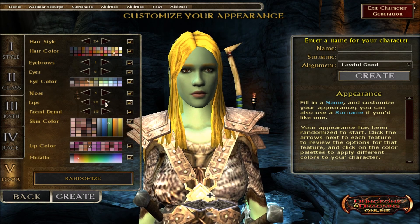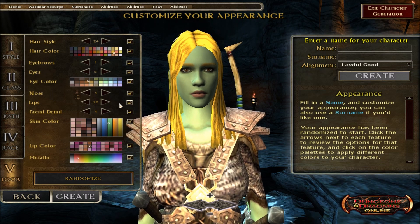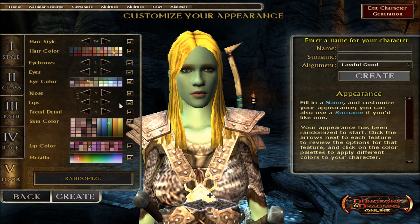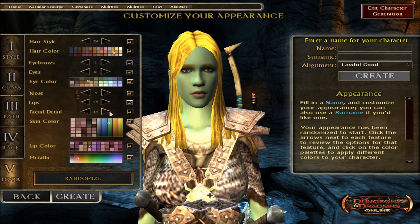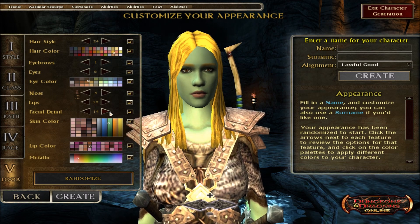We still don't have any lips — lips does nothing. And facial detail does nothing. I've seen pictures of people doing Aasimar with facial tattoos, so that's coming I guess, but I don't know why I can't get it. Nothing's jumping out at me that says facial tattoos — maybe that's going to be face detail and it's just not working. I'm seeing other people posting videos of it, so I don't know why it works for them and not for me. Post a comment if you have any clue.